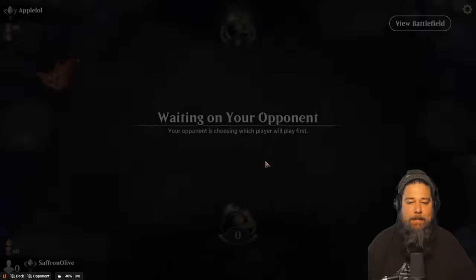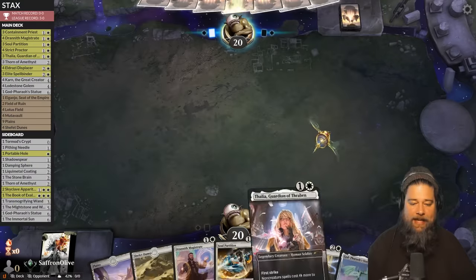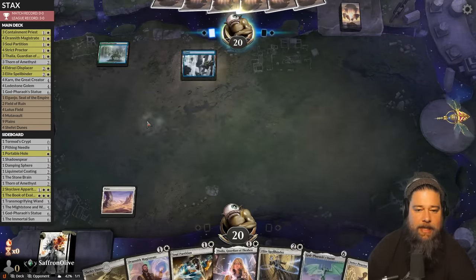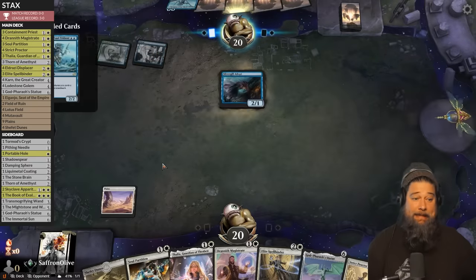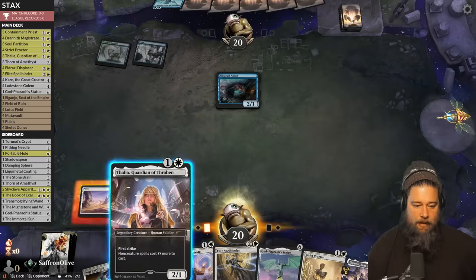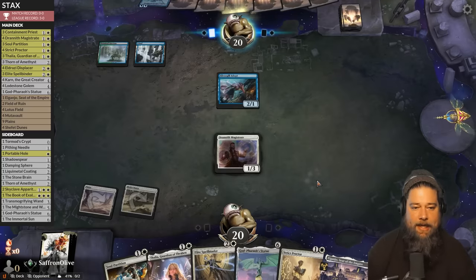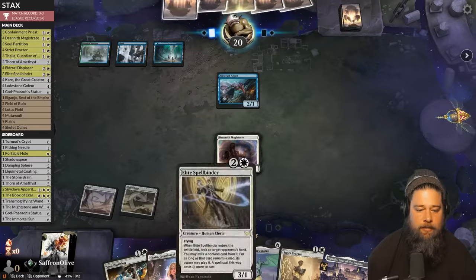Against the Odds time — teaching some more Arena Zoomers about the joy of being stacked out of a game of Magic. We have a good Drannith Magistrate hand with two things that work with it. Opponent is on Simic — it is Merfolk. We play the land. Thalia doesn't seem great here. We play Drannith Magistrate. Then we're very scared of Collected Company, so we Spellbinder to make sure there's no Coco. Oh boy — the hand has lots of Lords.